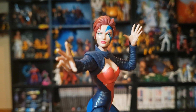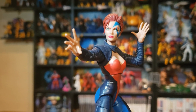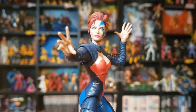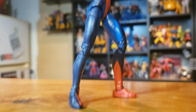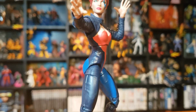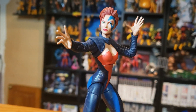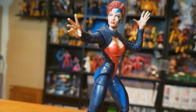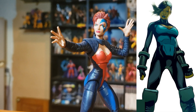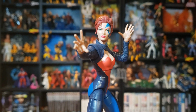Jean Grey is definitely one that was lacking in the accessory department as well — she didn't have any accessories at all. They barely fit her into the packet with the Sugar Man head, whereas Wildchild had quite a bit of space in his packet and could have had all the accessories for the other figures. But I'm stoked they put her into this wave — she was one I really wanted on the shelf. This body would also be perfect for making Frenzy, so I think I'll be buying a second one to make that custom figure.